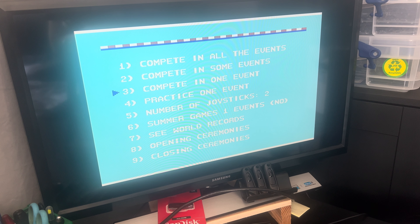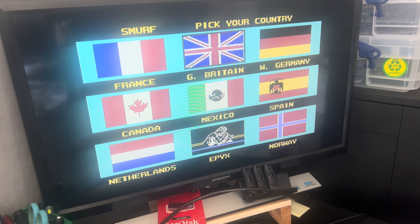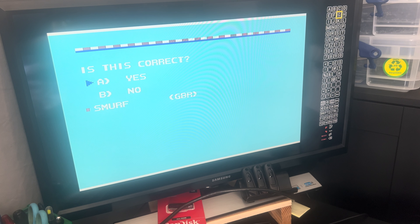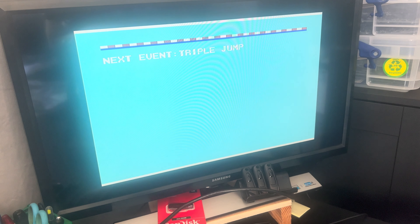Let's try Summer Games Two — everyone remembers the old Summer Games Two, all the old games that smash the joystick up. Practicing one event — this is where it'd be ideal to get a USB keyboard so you're not having to keep doing this virtual keyboard all the time. It doesn't take long, don't get me wrong. Yes — right, keyboard — yes. It's easier if you had a USB keyboard. Let's try javelin, rowing — let's try triple jump.